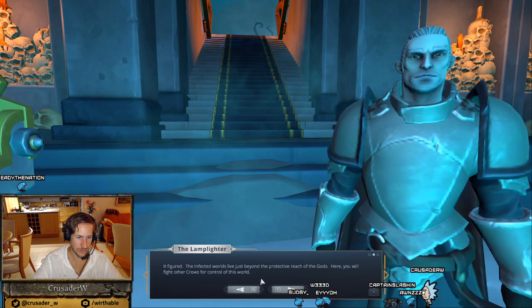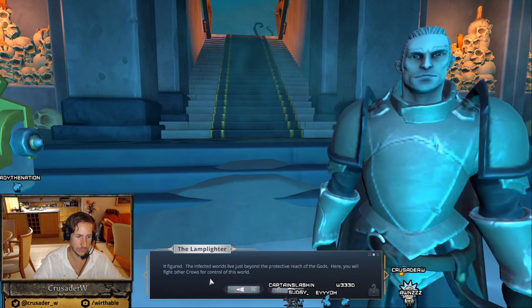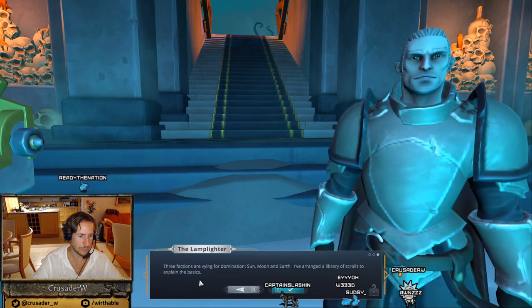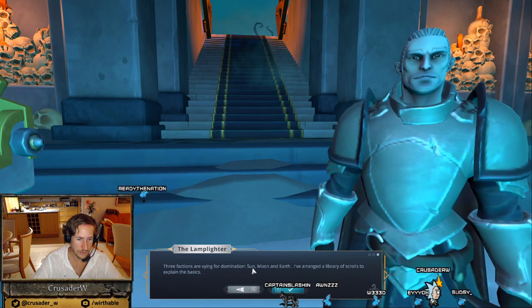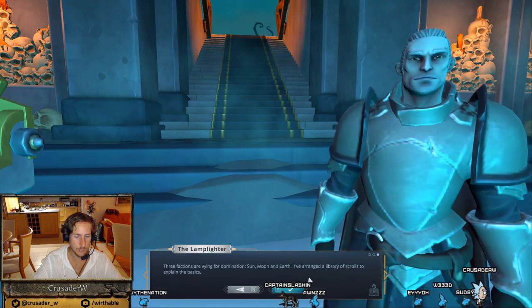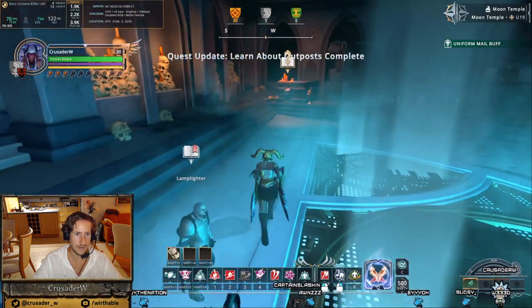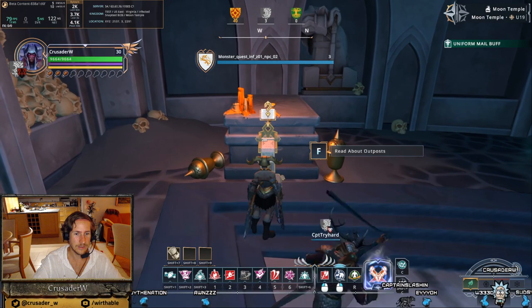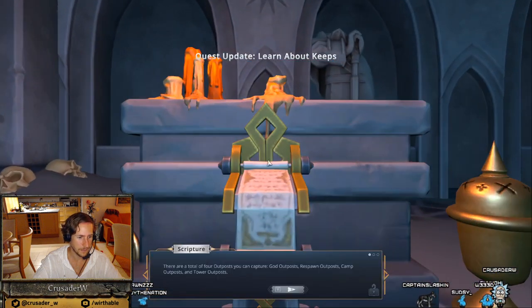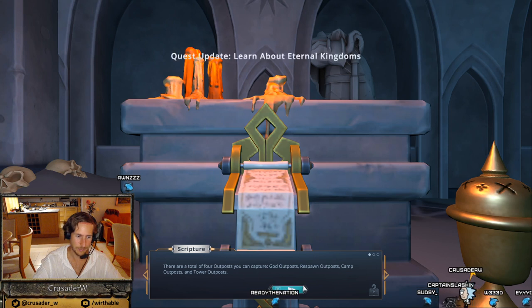The infected worlds live just beyond the protective reach of the gods. Here you will fight other crows for control of this world. Three factions are vying for domination: sun, moon, and earth. I've arranged a library of scrolls to explain the basics. So that's what all of these are for — read about outposts. You want to read something as well? Otherwise I'll just go on. Absolutely, shall we take turns? Yeah, please.